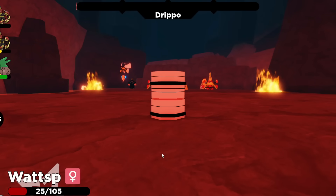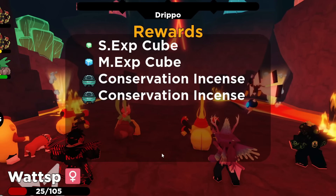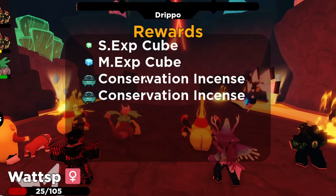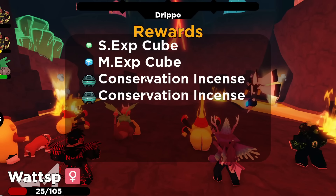You are also going to be getting some rewards for beating these Drippo raids. A pretty big and good reward is going to be incenses. You can get incenses and conservation incenses from beating the Drippo raids — it's a free-to-play way of getting this item, considering you normally have to pay Robux for it. Do some raids if you want a good shot at getting these incenses. They're pretty uncommon to rare, but with 7-star raids, they are more likely.